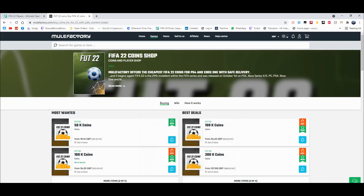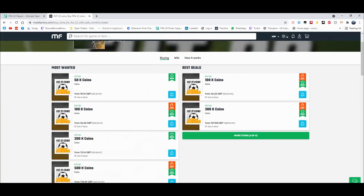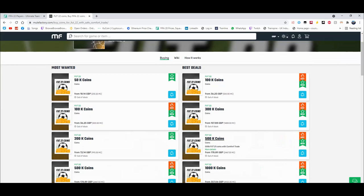For cheap and reliable coins, check out MuleFactory.com and use the code OwenFIFA at checkout for a discount. You can see they have loads of different coins — obviously the prices will change as the game comes out. It's cheap, fast, reliable, comfort trade, 100% legit, straight to your account for the cheapest price on the whole internet.